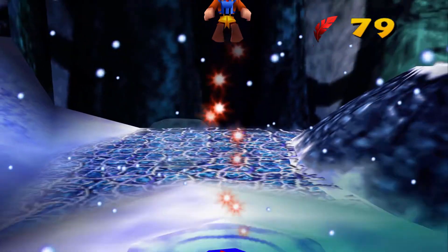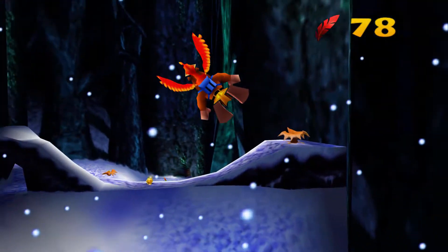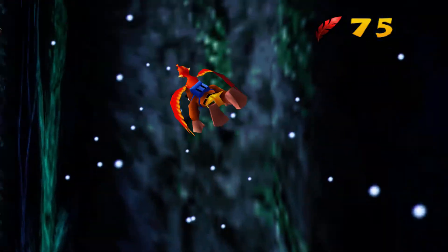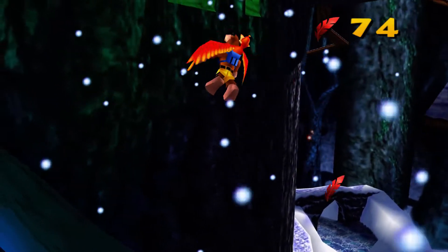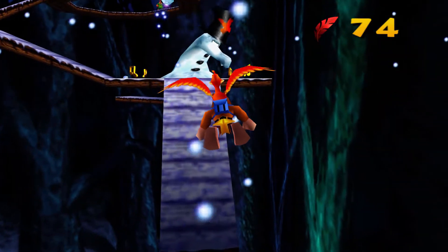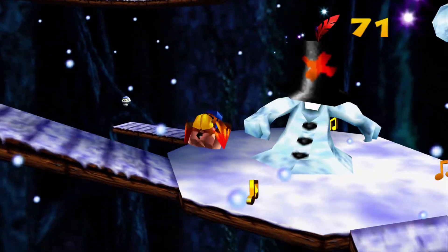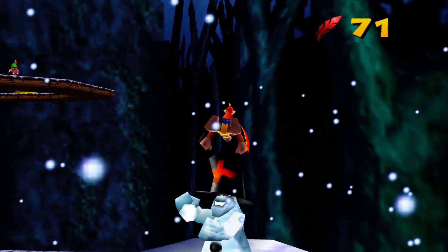On top of the already precarious design of this level you have to be doubly careful not to slip off everything. Just wait till we get to the treehouse and squirrel house section. There's one part of that that's so precise and finicky to get right that it almost feels unintentional. There's an entrance to his house that we couldn't get to yet because we didn't have flight pads.